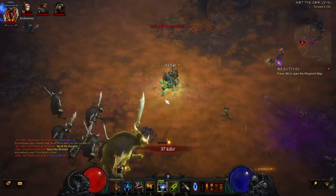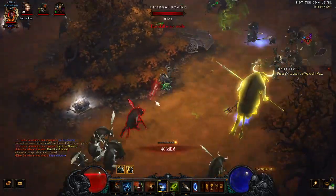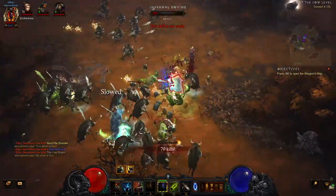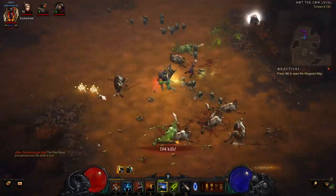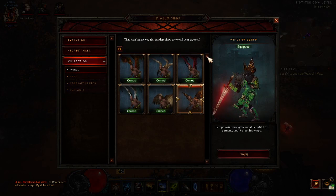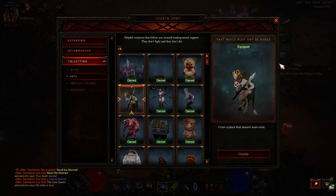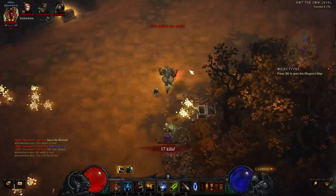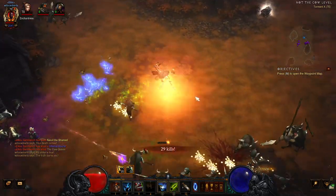We're in the cow level. I want to put my cow pet on. There's the cow queen. This is really going to help you level later on. Just save all your bovine two-hand axes, keep them in your stash. It's just not right to be in a cow level without my cow pet. It's an excellent place to get legendaries, and you can get primals — I have got primals out of here.